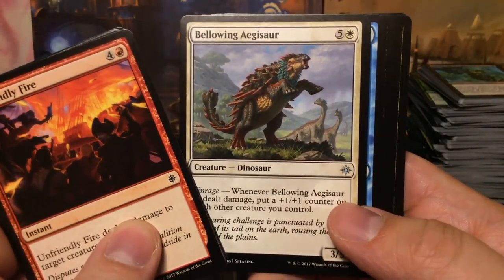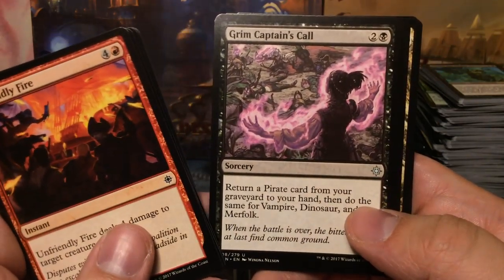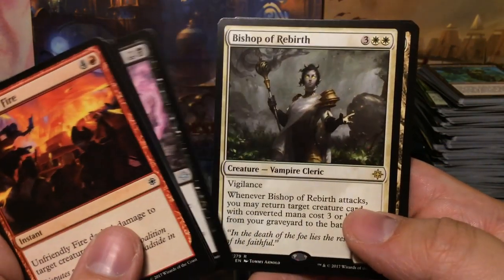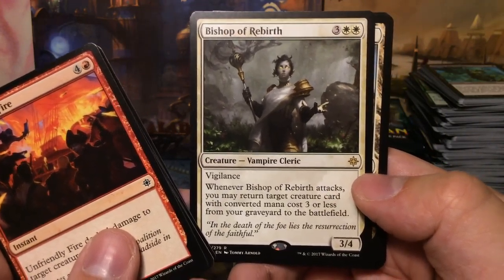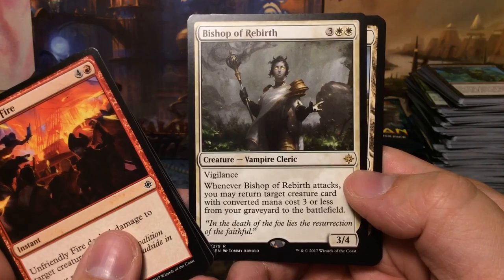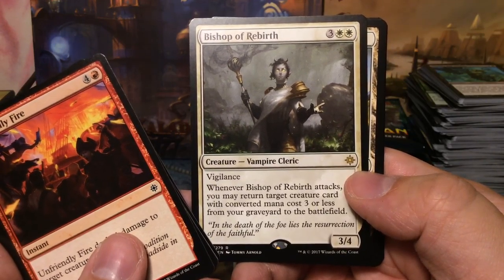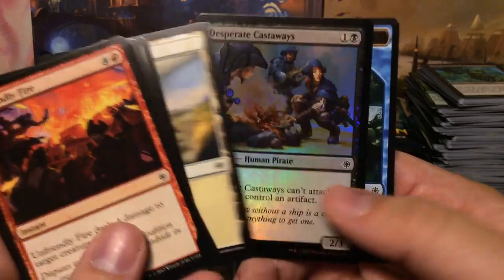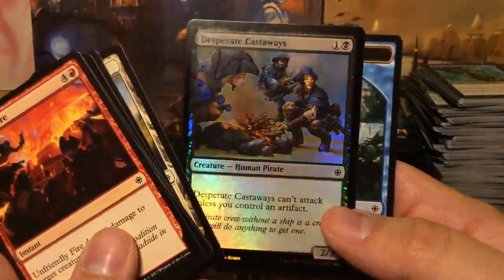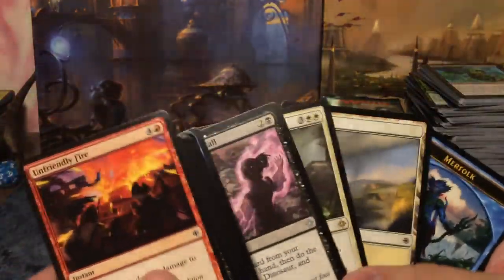Bellowing Aegisaur, Tempest Caller, Grim Captain's Call, and we have Bishop of Rebirth: five-mana 3/4 vigilance — when it attacks, you may return target creature card with converted mana cost three or less from your graveyard to the battlefield. And another foil — Desperate Castaways, which can only attack if you control an artifact.